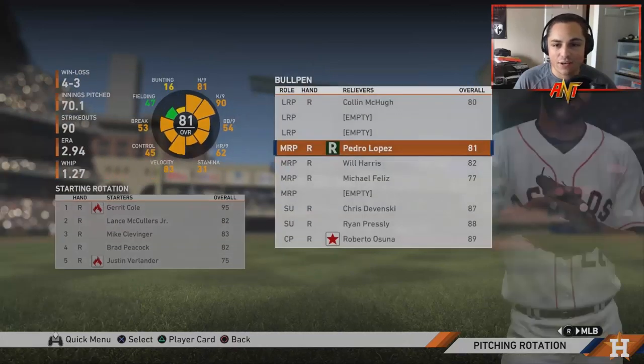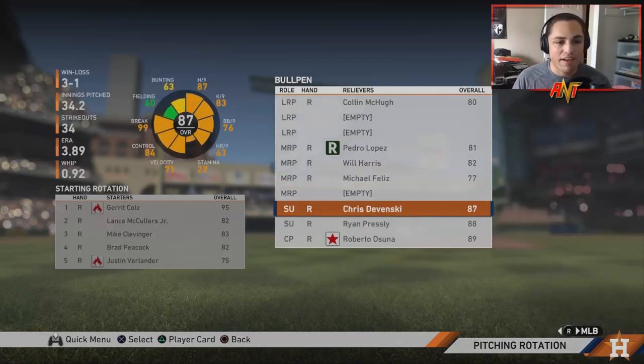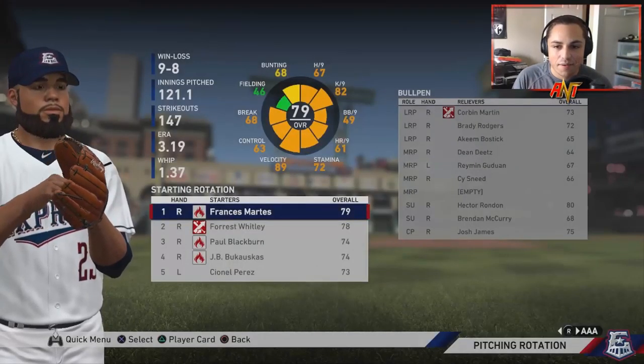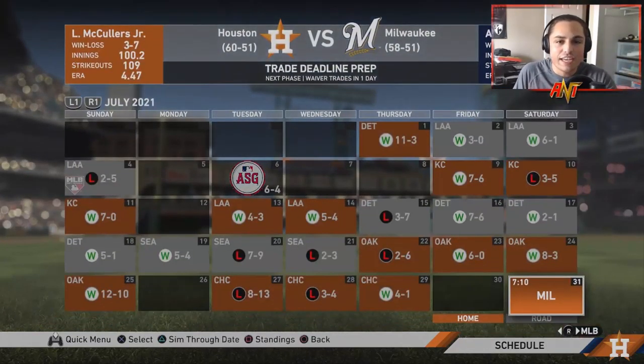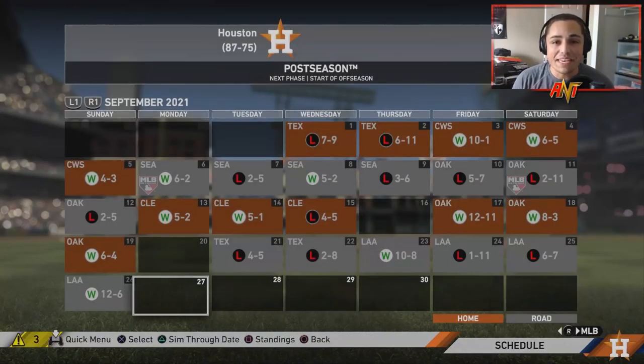The starting rotation — you've got to do something, CPU. McCullers, Clevenger, Peacock — I would have had them all out the door by now with a completely new setup, maybe even bring up Francis Martes. We're at the trade deadline in Season 3, we're 60 and 51, and they haven't made any trades to improve that starting rotation. We didn't make the postseason for a second straight year. For three seasons, the Astros — two of three seasons we didn't make the postseason. That is not acceptable.